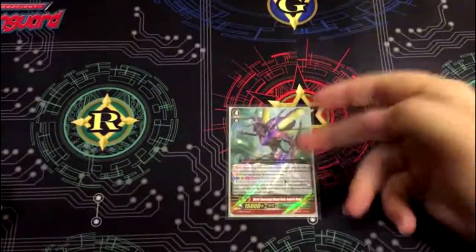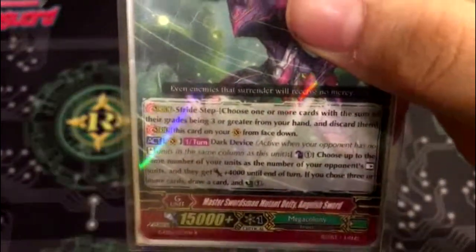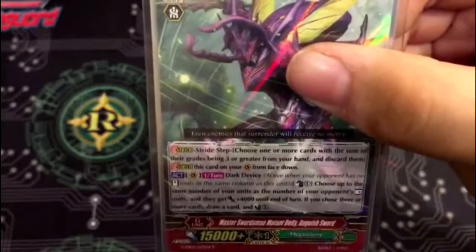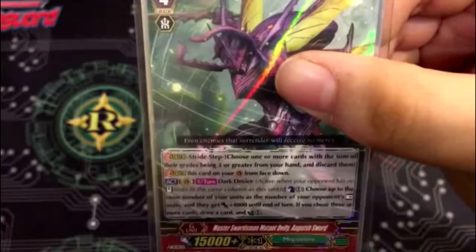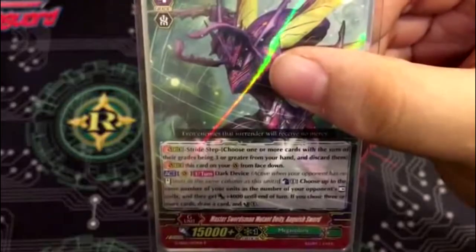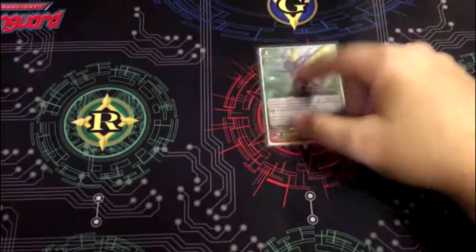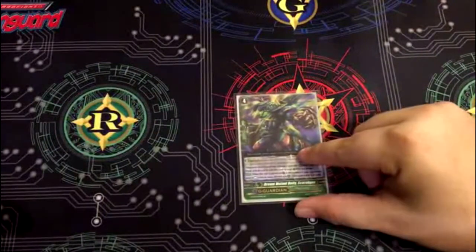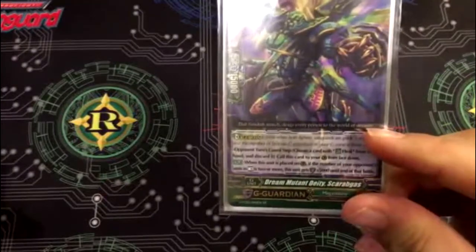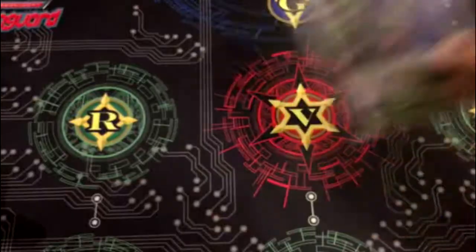One new unit — Anguished Sword. Once you return, Dark Device, Counterblast 1: choose up to the same number of your units as the number of your opponent's rested units and they get plus 4,000 until end of turn. If you choose three or more cards, draw a card and counter charge. He's pretty good — most of the time I'm just going to be flipping this because I'm going into Overwhelm on first stride. Then one Scarabiggas: if your opponent has two or more rested units, he gets plus 5,000 until end of turn.